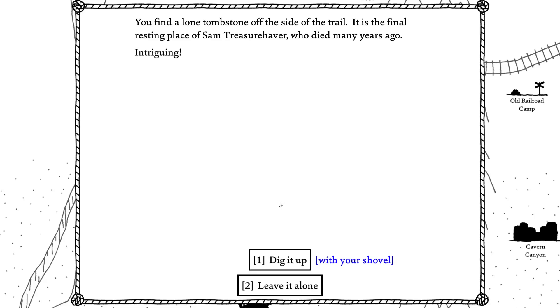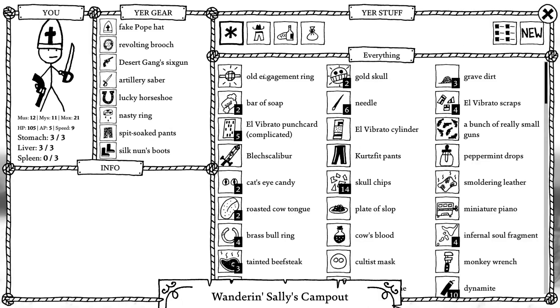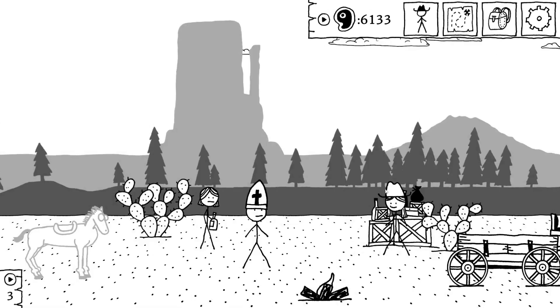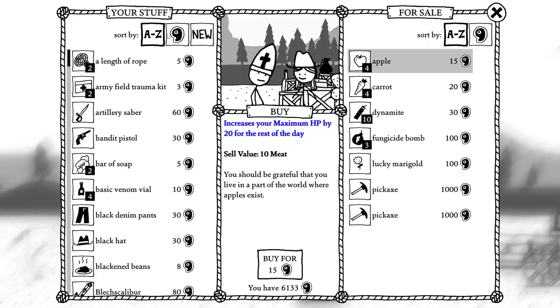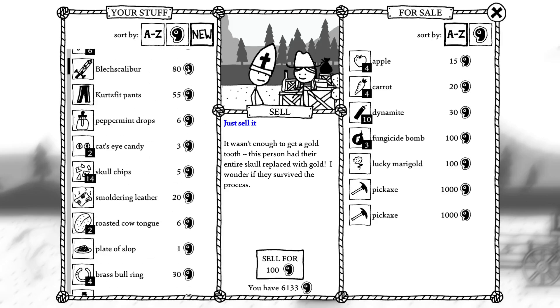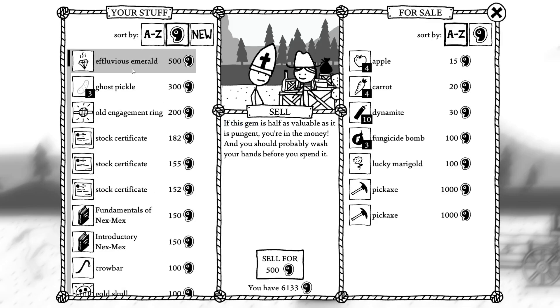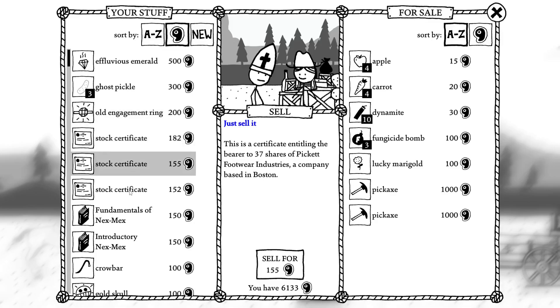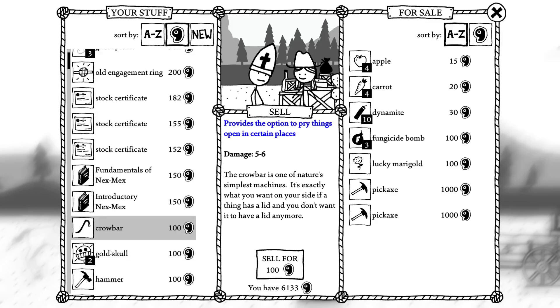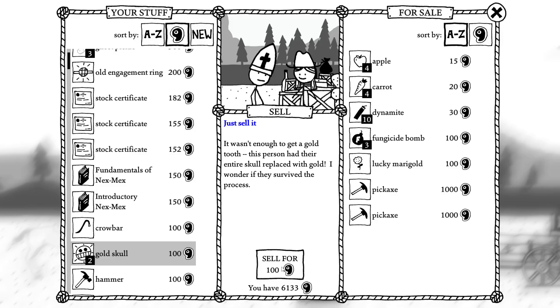A lone tube of stone off the side of the trail is the final resting place of Sand Treasure Haver, who died many years ago. Clearly going to dig him up. Just sell it. It sure would be nice if these things would sort. I guess maybe this is the way I'm supposed to do it — just by value. It's still not great but it's better than nothing. I don't need the meat so I'm tempted not to sell it, even though it says 'just sell it,' because I like to be a contrarian every once in a while.